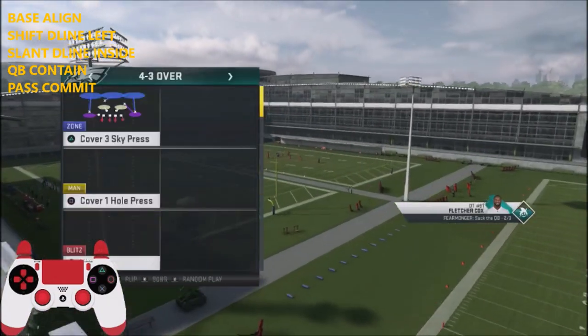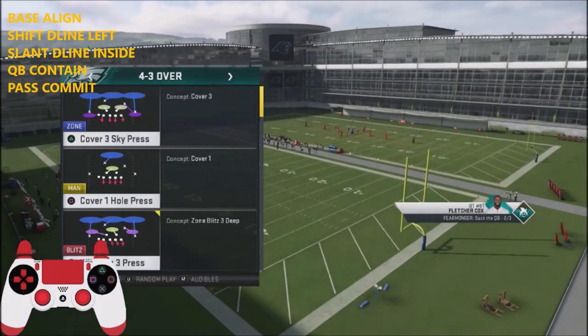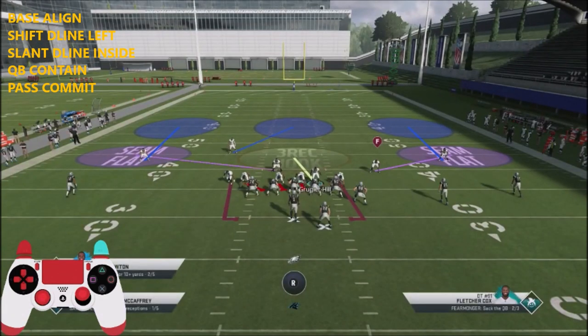What's great about this particular play is that you have the wheel blitz 3 press, which essentially is a cover 3 version of it. The same kind of setup, but now you've got guys going to flat seams, going across the middle — you've got that cover 3 look.